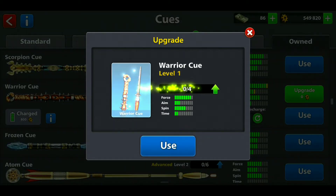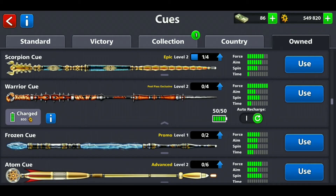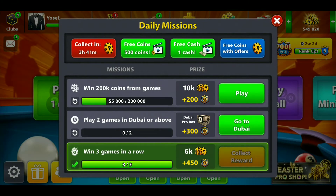It's recharged for 800 coins and we get a free upgrade. The force is literally at max now.